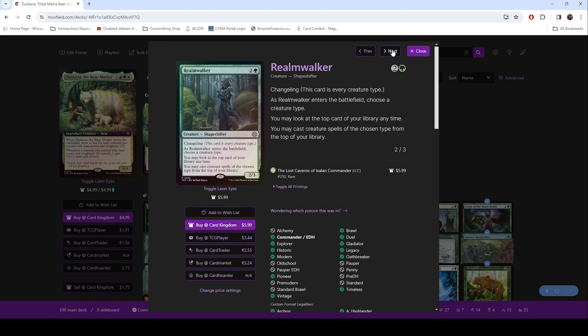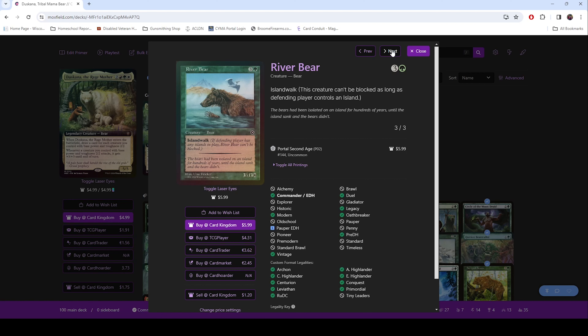Realm Walker — it is a Shapeshifter, but it's really a bear. This allows you to look at the top card of your library and cast off the top of your library. This is just a great card to have in any tribal deck.